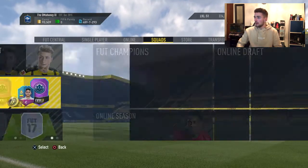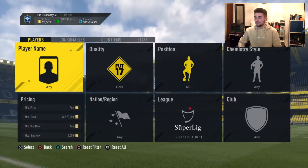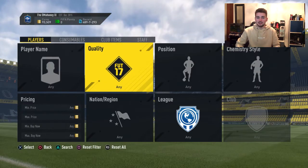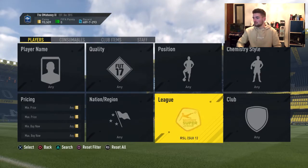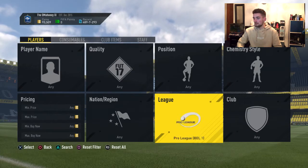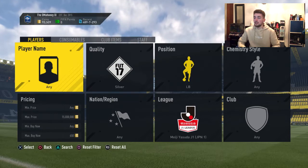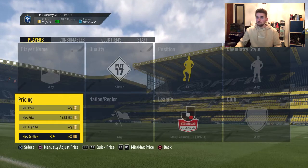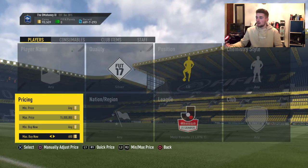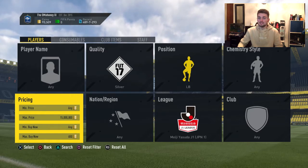The transfer market has just gone absolutely crazy for these sniping filters and I just can't wait to show you because they're insane. The first sniping filter — obviously go over to the Japanese League, select silver, and then left back, because when they first come out you can literally just search quality silver in the Japanese League.